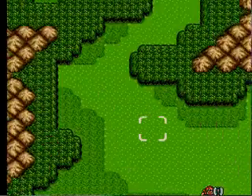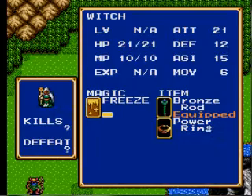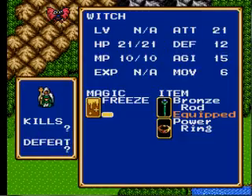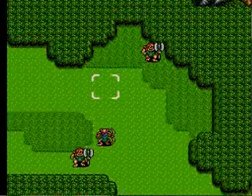Next battle. New enemy: Dark Dwarf — 32 attack, 17 defense, 21 HP. And a witch with a Power Ring. She will drop it, which means you can get it.